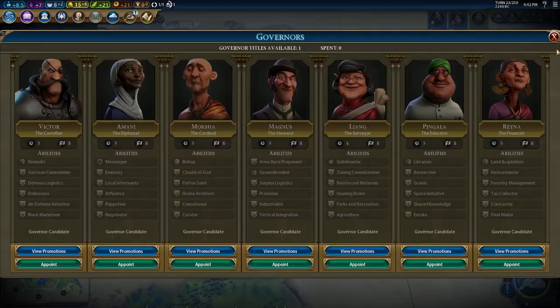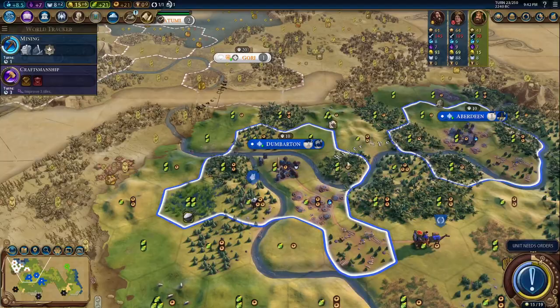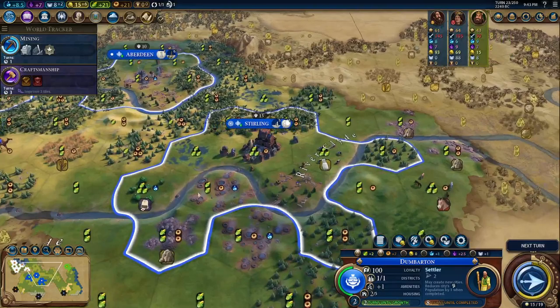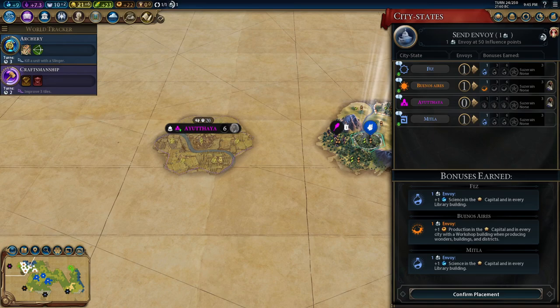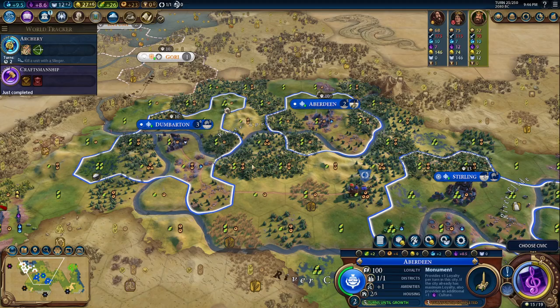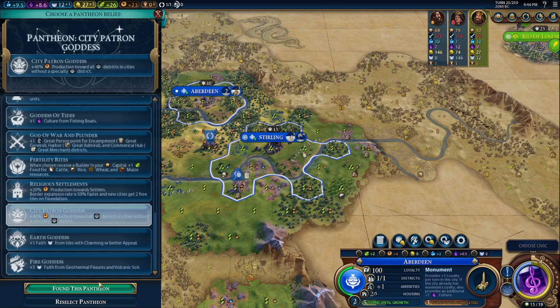Barbs look okay right now so we'll put in survey. Governor — I think Buenos could be pretty good. I think we will do Amani into Buenos; it'll give us era score and allow us to get luxury amenities from improving. There's Iathiah out here — I'll put an envoy in there right now, that'll give us one culture. That allowed us to two-turn craftsmanship instead of three. We can switch out of God King now and put in the settler card. Pantheon time — city patron goddess. We've managed to delay building our campuses for that.